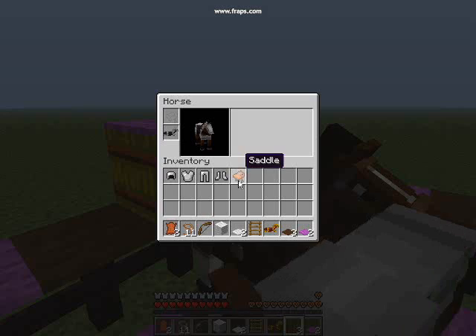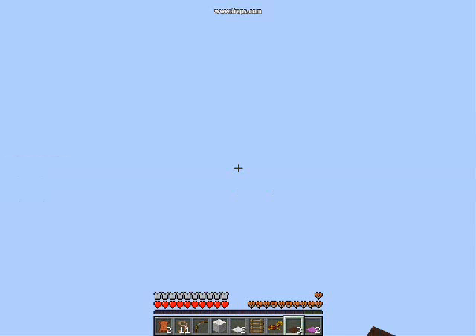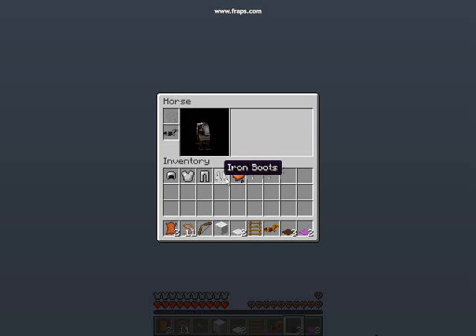I need Mojang to fix this glitch now. It's a 1.6.1 glitch — you look up, you put a saddle on a horse, and your vision goes upside down. It doesn't work the first time, but it does work the second time I do it, so I really need you to fix it.